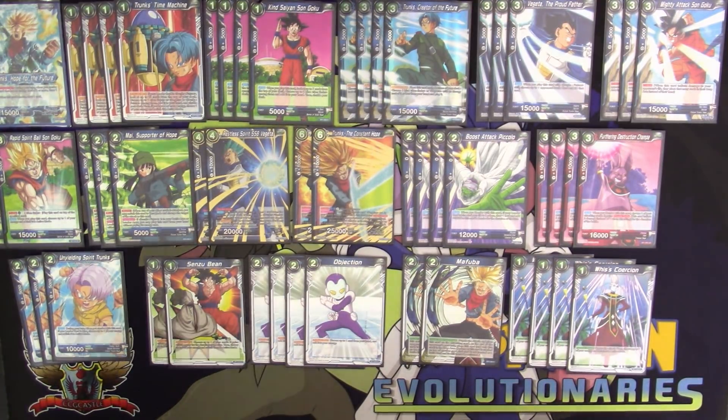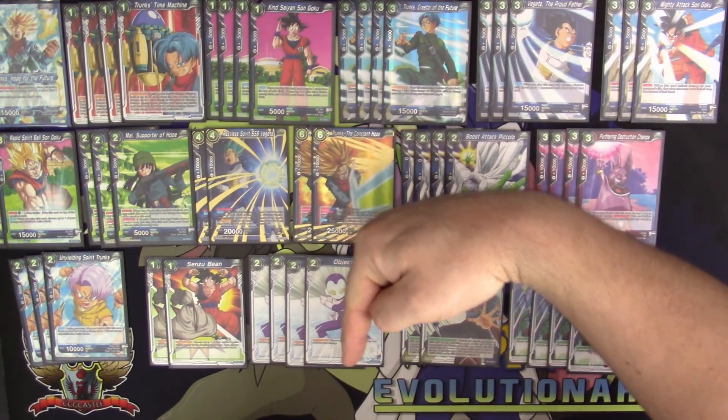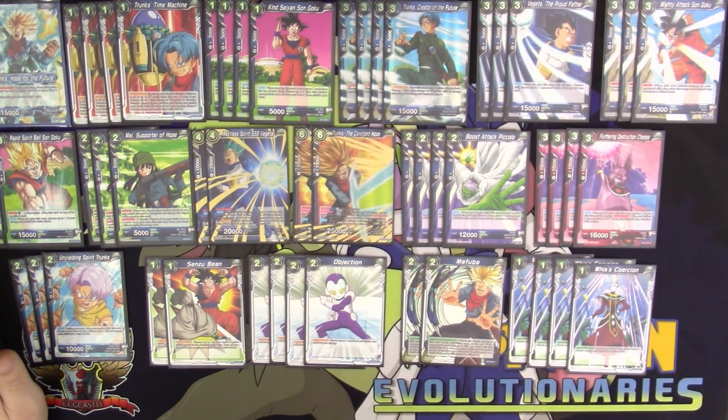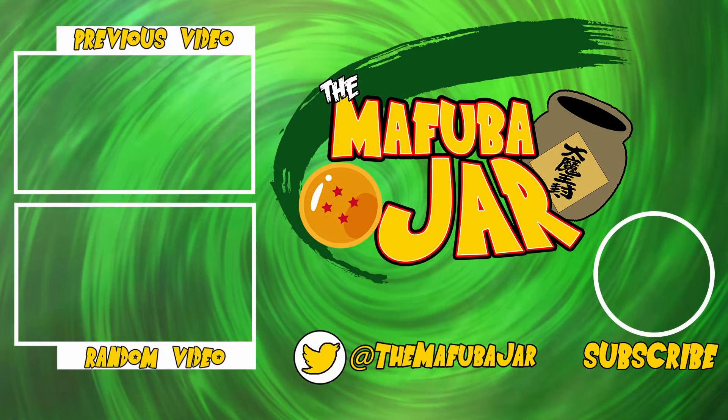That's going to do it for our Future Trunks deck. Let us know what you think in the comments section below. We do have a Dragon Ball Super mat in the works — right now we're still using our Pokemon Evolutionaries mat from our other channel. We do have a Pokemon TCG channel that is much larger and more popular than this one, and we're working on getting a Mafuba Jar mat. Thanks for watching, and we'll see you next time.